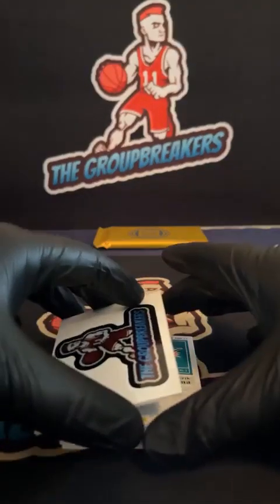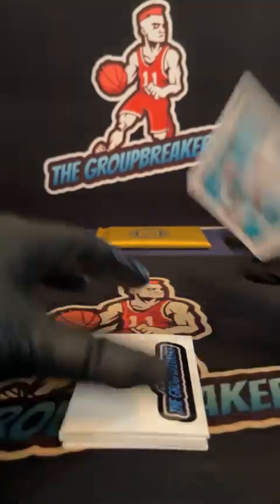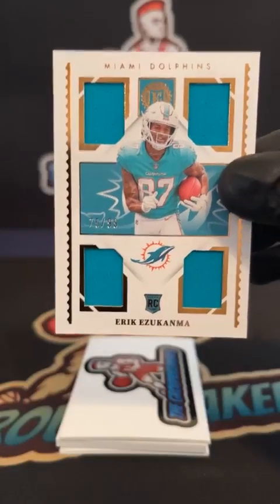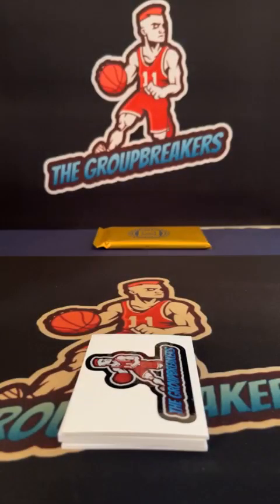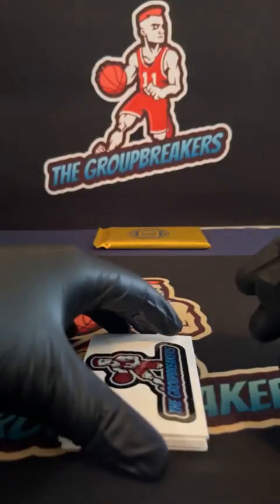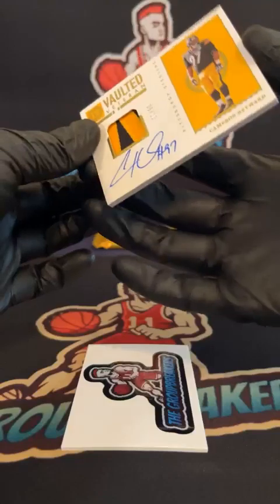Our next card coming up will be for the Dolphins. Should be some ink, I believe — Easy E. Nope, just a quad jersey, 75 of 99 on the Easy E. Miami Dolphins is gray. Easy E, 10 of 99.